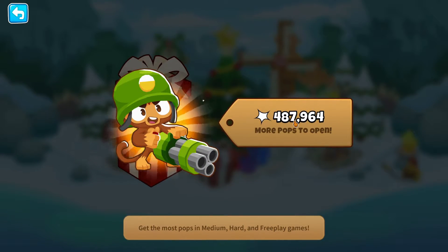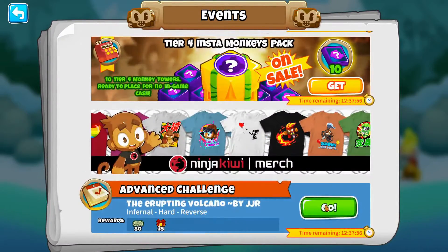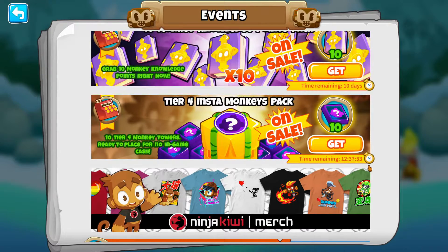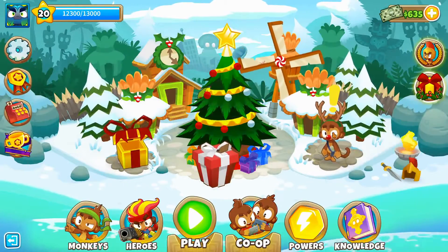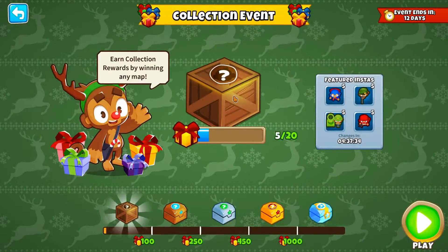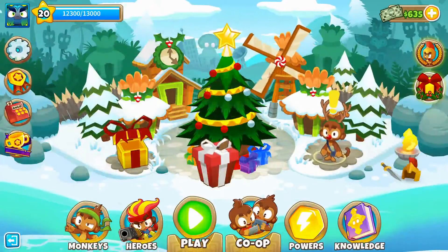We almost hit level 21 — if we get another half million pops we'll unlock the gunner guy. Inside the events menu there's an odyssey mode where you get trophies, there's a daily challenge, co-op options, and a collection event where you earn rewards by clearing maps. We've got five out of 20 — just have to do 20 maps and we'll be good.